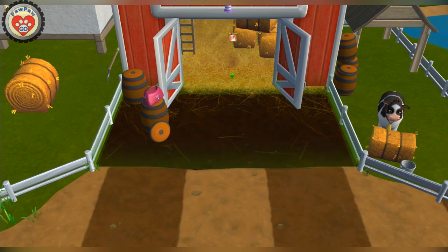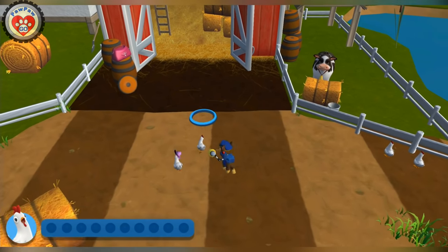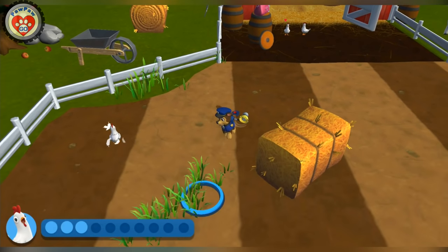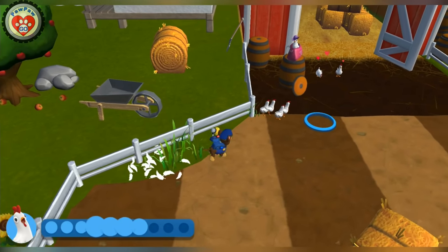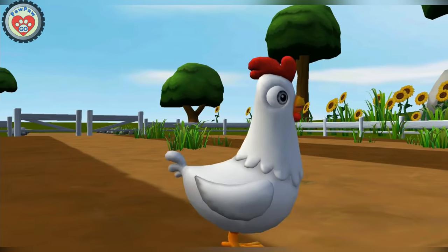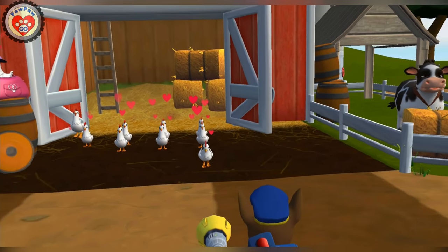This is the chicken coop! Find all the chickens and bring them back to the coop! Don't worry if they split up — you can go back and get them later! Hey! It's Chickaletta! Hi, Chickaletta! Great work, pups! Farmer Yumi will be happy!